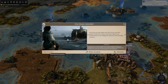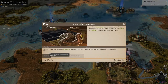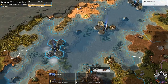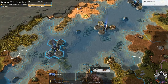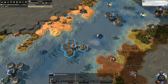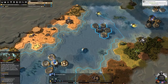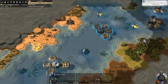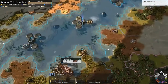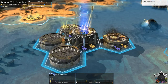Now we control this entire ocean. We get a whole dust, two whole influence, and two science from it. Three, three, and one, and then one, three, and three. Are we pulling in two wine now? We're getting 1.5 wine now off of these — which is awesome.